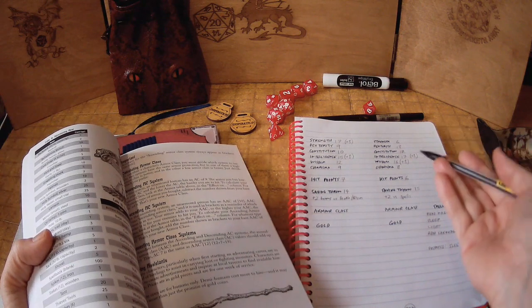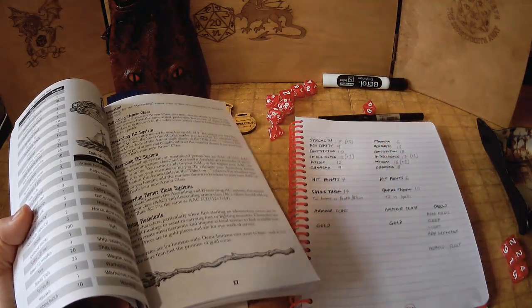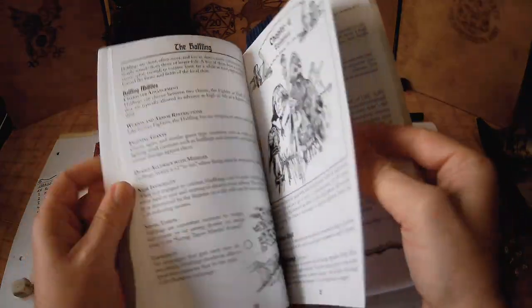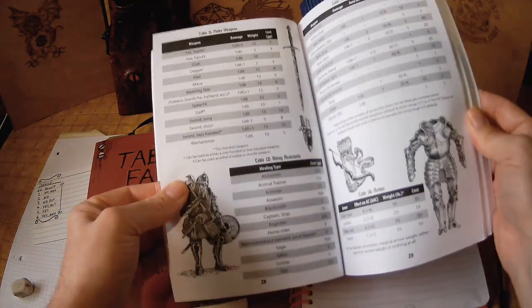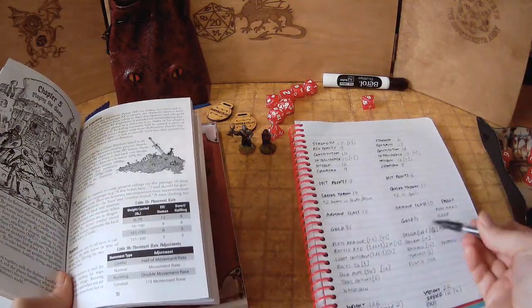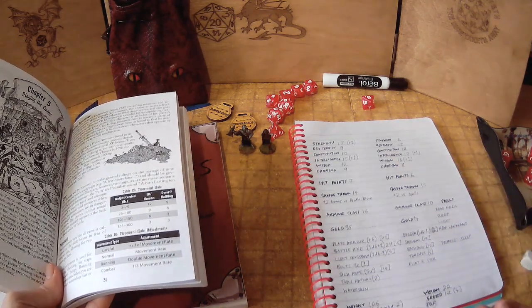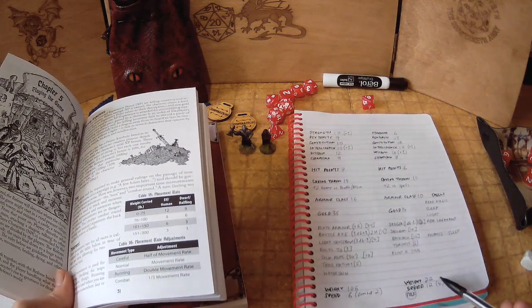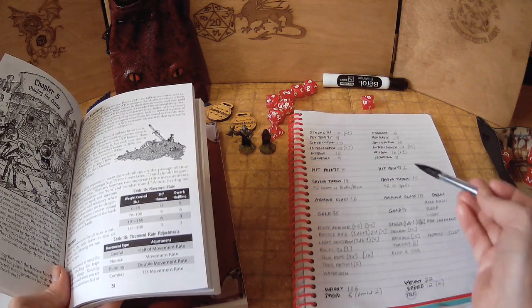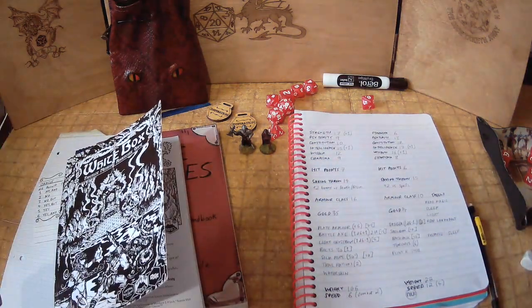Now we're going on a quick shopping trip. The wizard can't use armor so we're using ascending armor class — unarmored is AC 10. We sort out the fighter's armor class once we've bought armor, choosing from chainmail, leather, plate mail, and shield. After shopping: the fighter has plate armor and a battle axe, carrying 106 weight, so his speed is 6 and combat speed is 2. The wizard carries 22 weight, has a dagger, speed 12, combat speed 4.